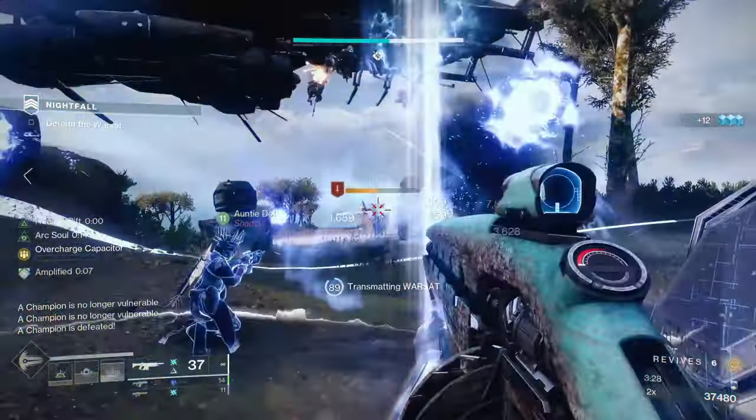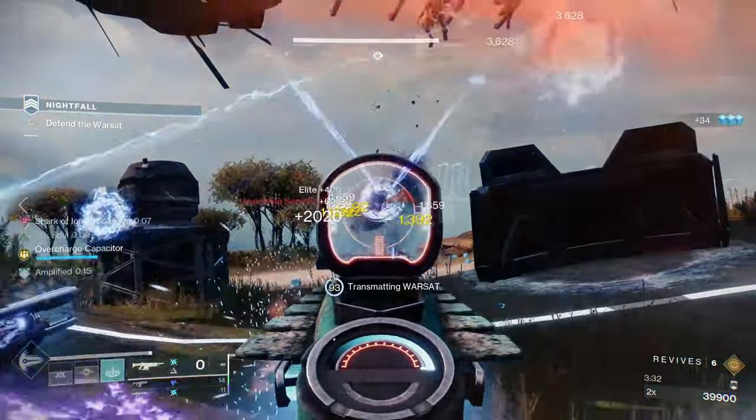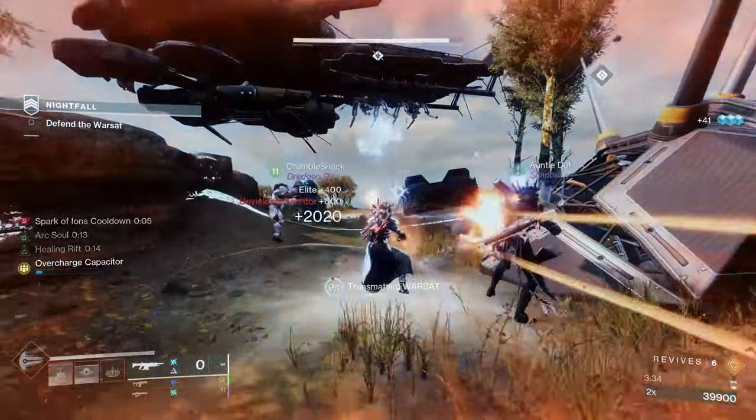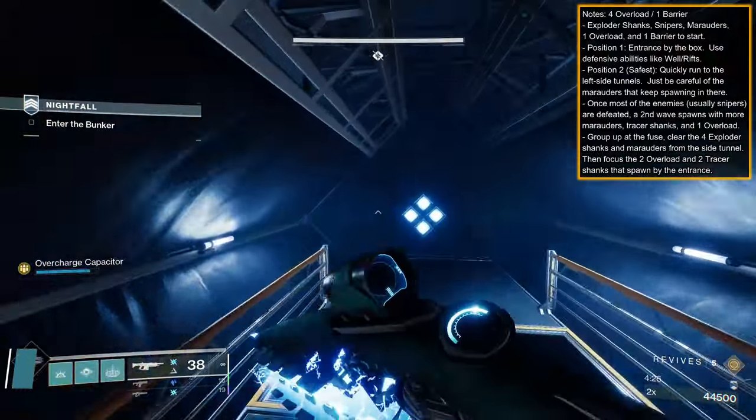Clear the wave, reactivate the point, shoot the ship's turret, and hold your ground. To make your time easier and enemies despawn quicker, stay on the warsat until it is complete. Nuke the overload champion as it drops down and have someone focus a servitor so it doesn't make everything immune. For that final wave, defensive supers like Well and Ward of Dawn are great to guarantee holding your ground. If you find combat an impossible task, you can bring a perpetual invis Hunter build so you can always stay on the zone.